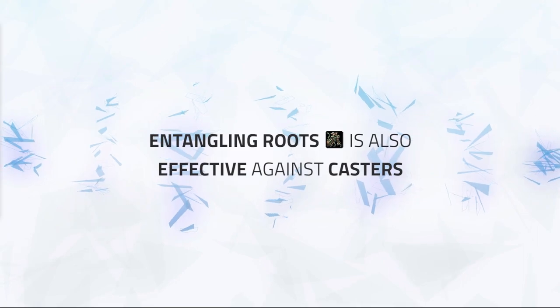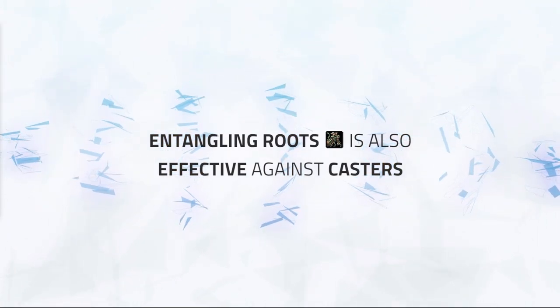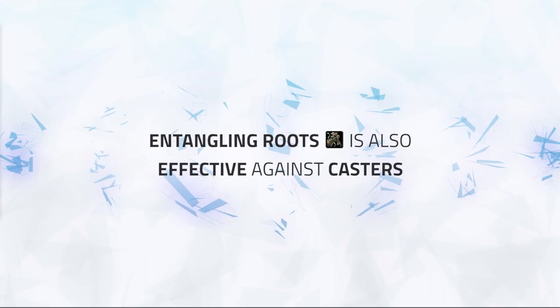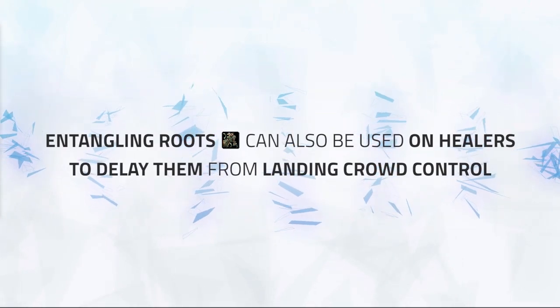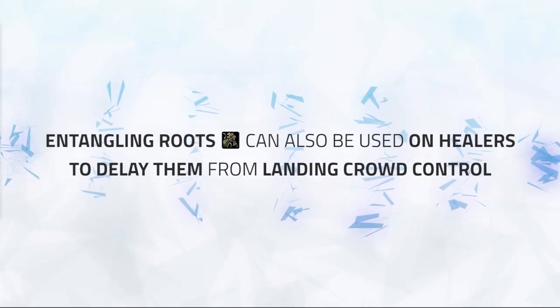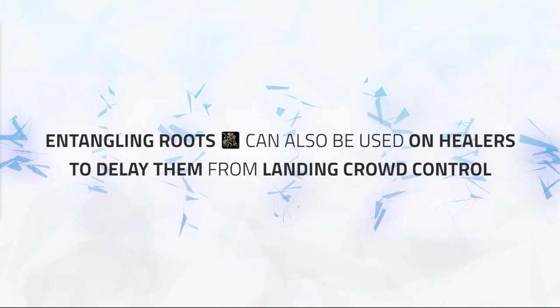Even though it's used on melee commonly, it's also effective against ranged DPS. Using it on casters when they pop an offensive cooldown will make it easier for you to run out of range and line of sight them, reducing their pressure. You can also use root on healers that push in wanting to grab crowd control on your team. For instance, on priests pushing in for Fear or Holy Paladins for Hammer of Justice, rooting them can delay their use of said spells or even stop them completely from landing it.